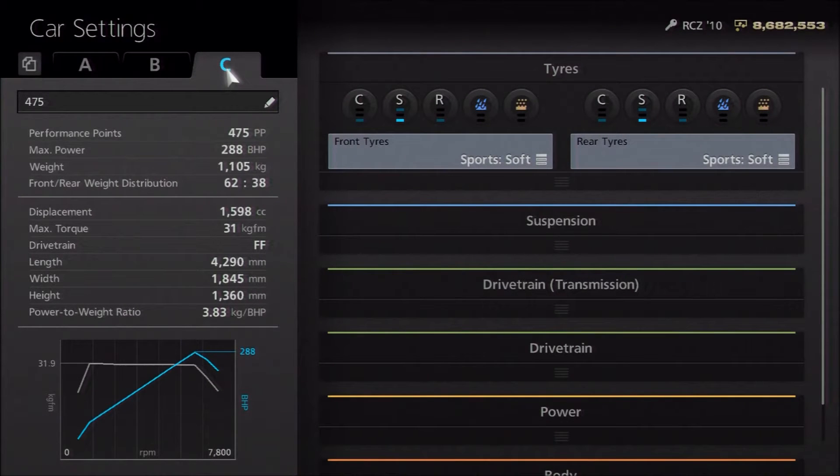Hi again guys, and we've got another PP specific circuit set up for you today. As you can see, this is at the 475PP level with the Peugeot RCZ — a pretty nice looking premium car with some good looking body upgrades as well. Although this is for 475PP, it can be a multi-purpose tune.